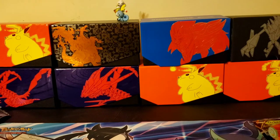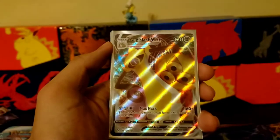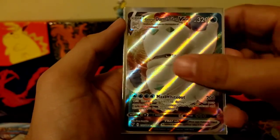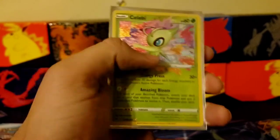Let's do a quick recap. Here's the Togekiss V, Alolan Slash V-Max full art, Darkrai GX full art, Darmanitan V-Max full art, Coalossal V, and the Celebi Amazing Rare — that is gorgeous. I love how the amazing rares pop! Alright, I hope you enjoyed the video. Sorry for the lighting — I'm trying to get some studio lights. Please smash the like button, subscribe, hit the notification bell. Stay collecting and I'll see you in the next one!